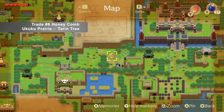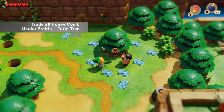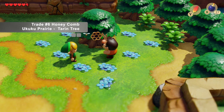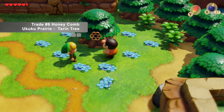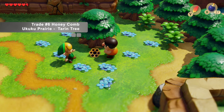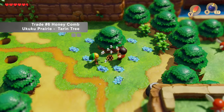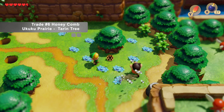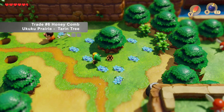Now armed with the stick, head to the north eastern corner of Yukuku Priory where we find Taryn waiting by a beehive. He'll ask to borrow your stick, and then he makes a bad decision — never poke a beehive. But his misfortune is our fortune, because now we can pick up the honeycomb and head on to the next trade.